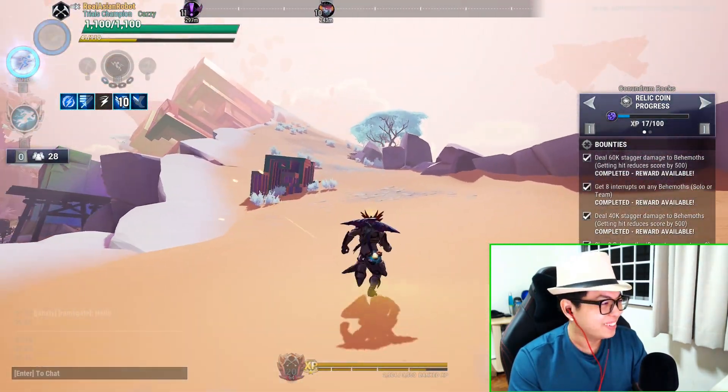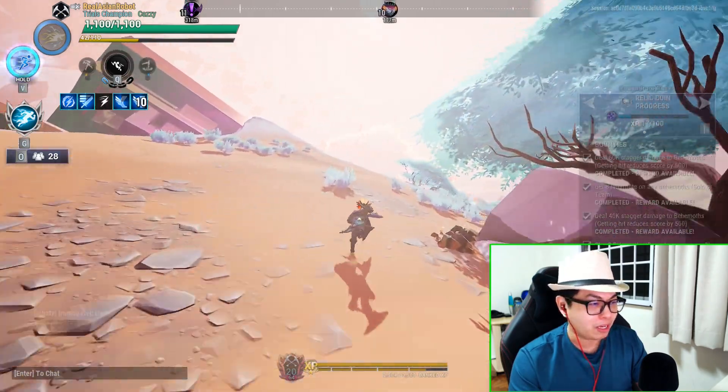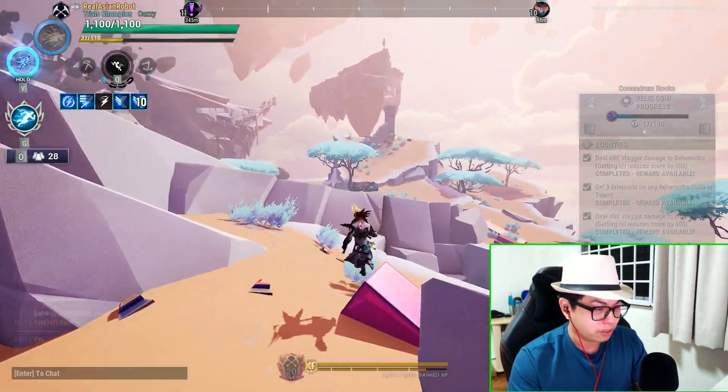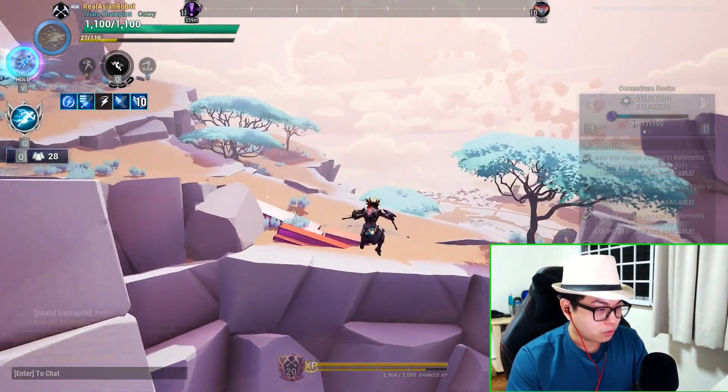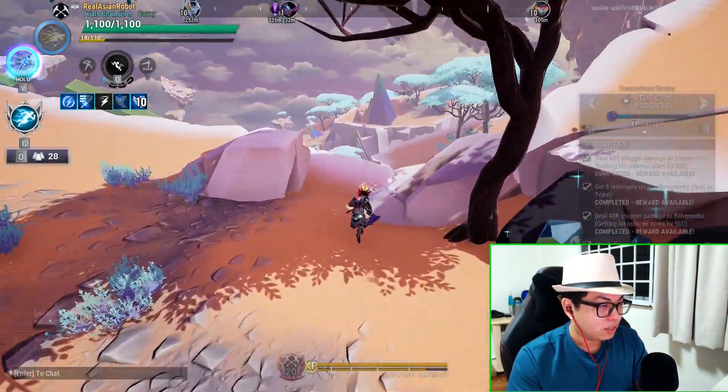Have fun with this if you really want to just sprint around the map. People did this for frostfall — you can feel like you're Naruto if you want, literally jumping across entire gaps.